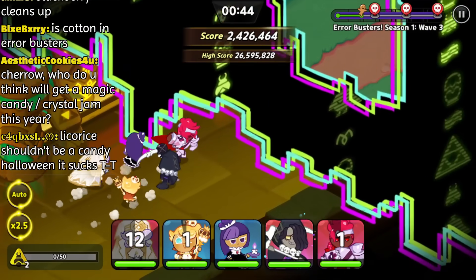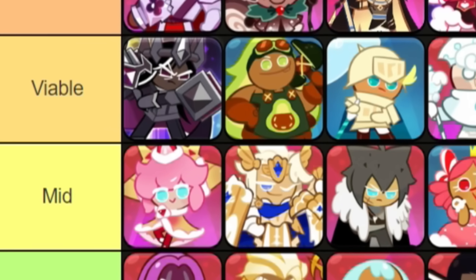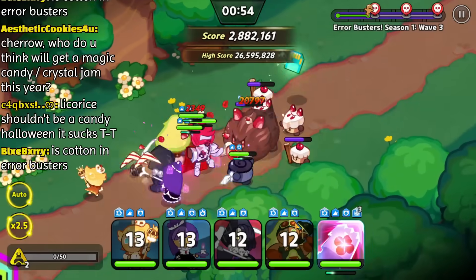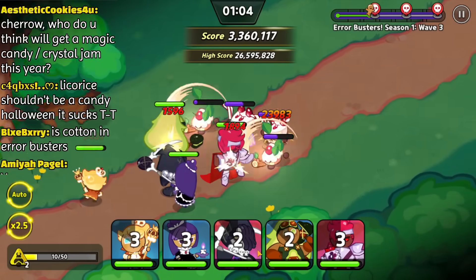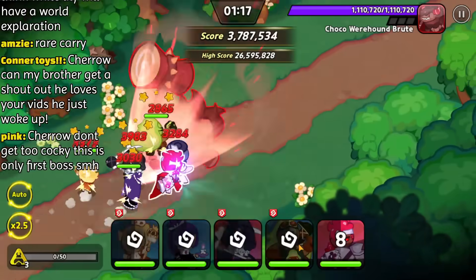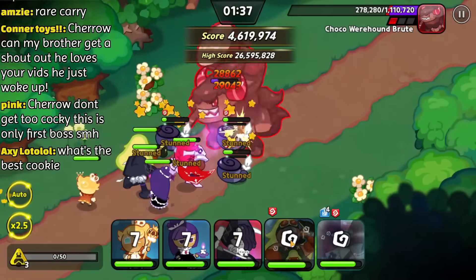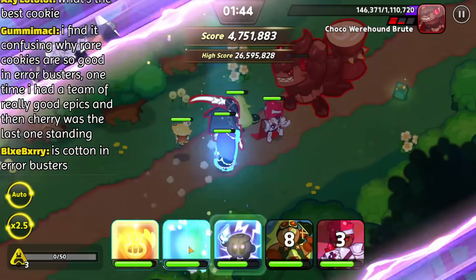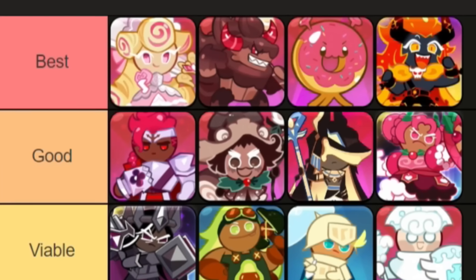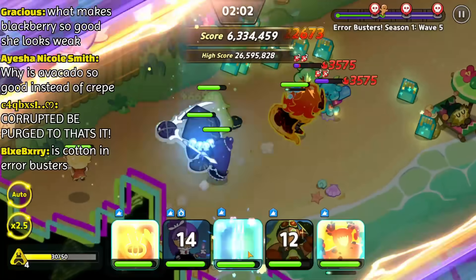After clearing wave 2, I was presented with a rare cookie buff — perfect because I have both Blackberry and Custard on my team. Immediately afterwards, I was able to replace an F tier cookie, Pastry, with one of three options. According to my tier list, Avocado's the best option, and I have the rare cookie buff so she'll be extra tanky. It took quite a while to clear wave 3, mostly because I only have Wildberry and Blackberry as my main damage dealers. During the first boss, my team struggled quite a bit due to the stuns. However, Blackberry shredded through the boss's health — this is proof that Blackberry's one of the best DPS cookies.